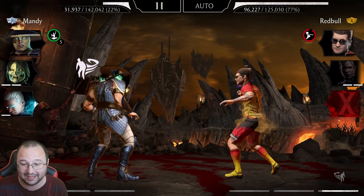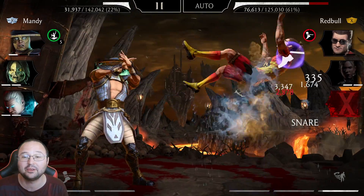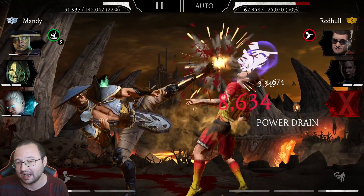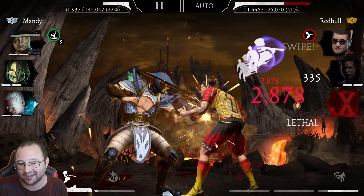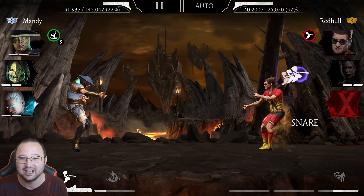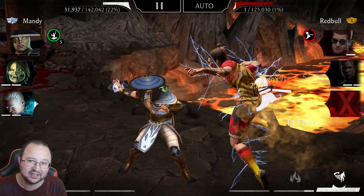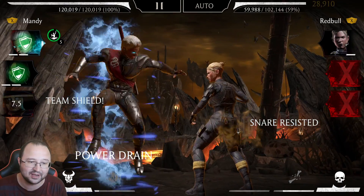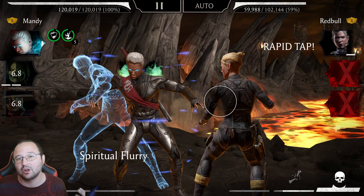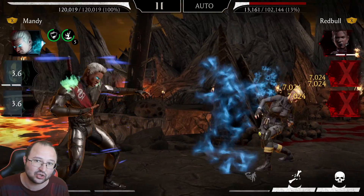That's one full combo with combo ender and he had like half a power bar already there, and he couldn't get to special one. On top of everything, I can hit him and I cannot really get him to special one by virtue of me punching him. Crazy, crazy good strategy. This strategy basically makes sure that Injustice 2 Raiden will always — and I mean always — have extremely good advantage against his enemies.